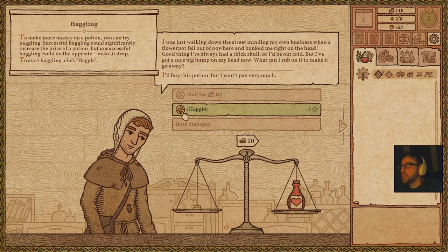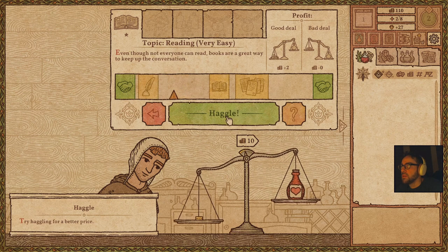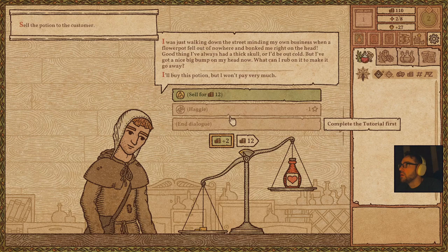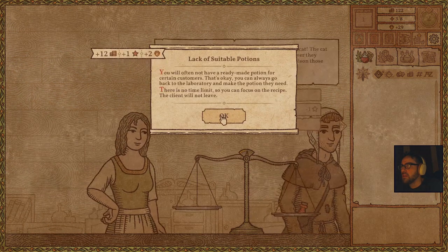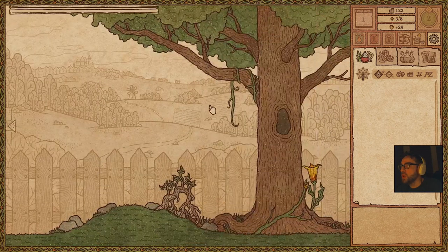Sell it, get rid of it. This guy bonked his head — haggle. I'm supposed to watch that guy's face. All right, so go to the garden.